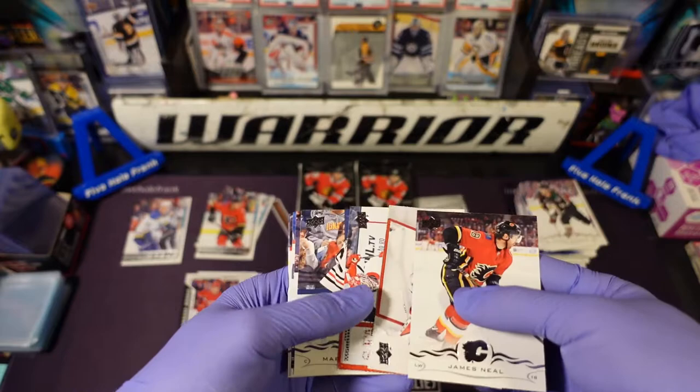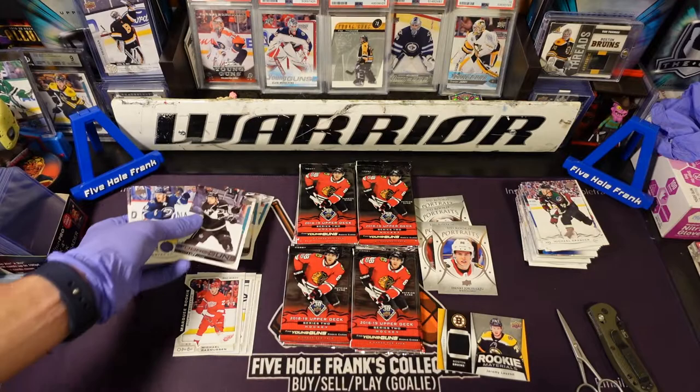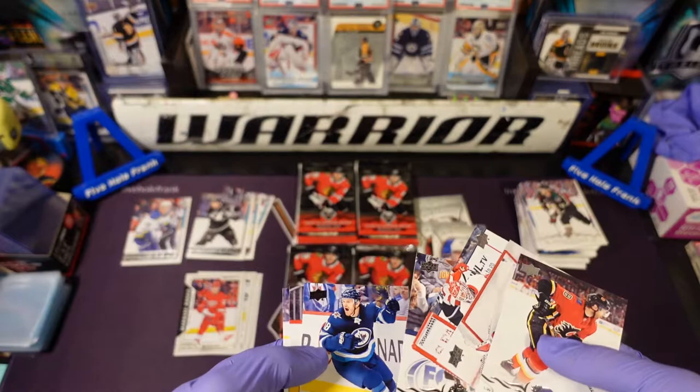Caruso, Corey Schneider, Jonathan Bernier, and Matt Luff. That's four out of six young guns.